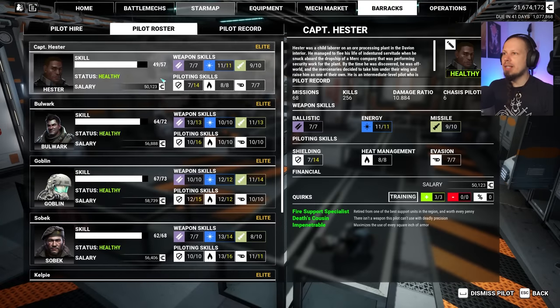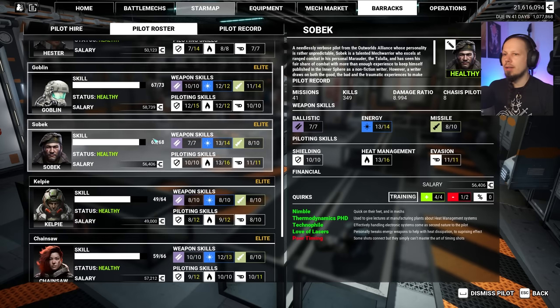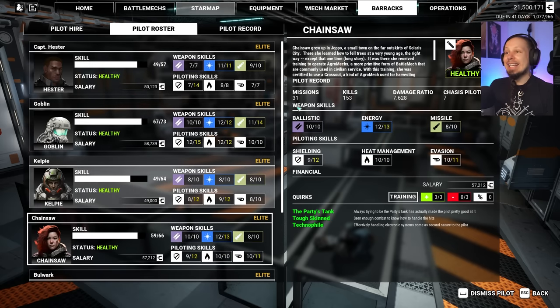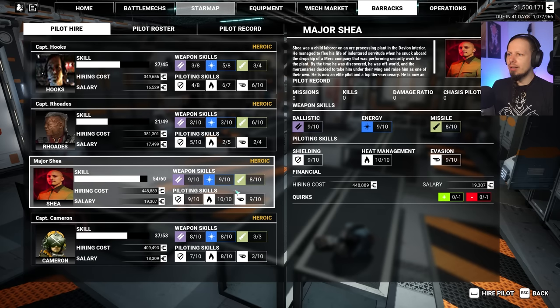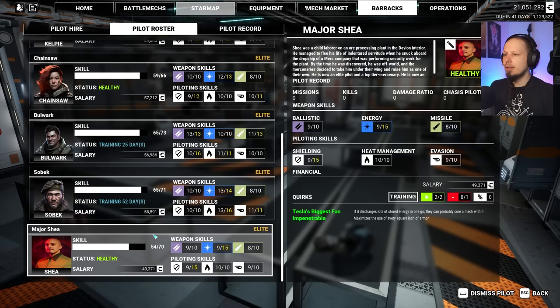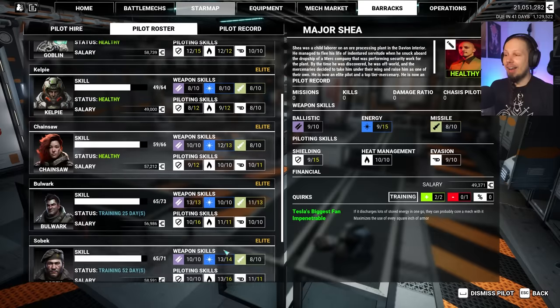I also need to take a look at the barracks because some of these people might have negative quirks we want to get rid of — sending them for rehabilitation. We are still lacking pilots and should keep our heads on a swivel for good ones. This guy is incredible — he has 54 current skills already and a cap of 60. I need to hire him. He's really good with shielding and really good with energy. Holy macaroni, that guy is a boss!